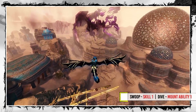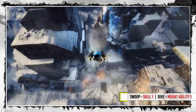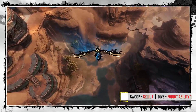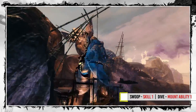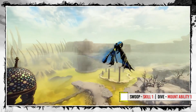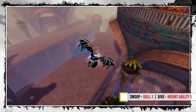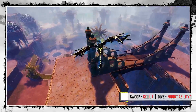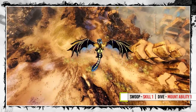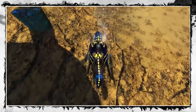Your Skill 1 and Dive (Mount Ability 1) work almost the same — holding them makes your Gryphon head towards the ground. However, there are small but important differences. Once you press Skill 1, you will head down for more than 1 second. Dive does it only while you're pressing the key, so it can be used for very precise elevation adjustment by gentle tapping. Also, Skill 1 works as an Engage Ability, so you will get dismounted when you hit the ground, while Dive won't.